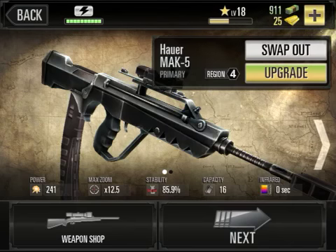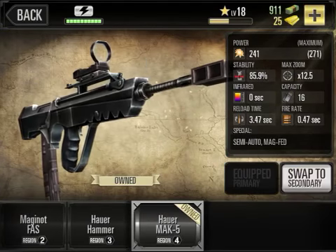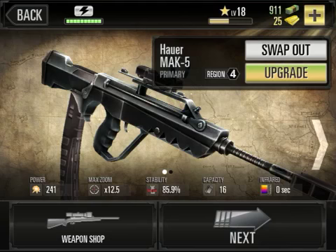So this is the Hauer Mach 5. This is part of the Assault Rifle collection — it's the strongest one, because as you know I like getting the strongest gun. It's pretty cool. It's like a rifle, but it's more powerful than a pistol and less powerful than a rifle, so it's right in the middle. It's not automatic — I'd say it's semi-automatic — but yeah, it's a pretty good gun.